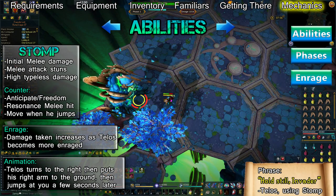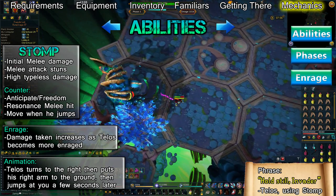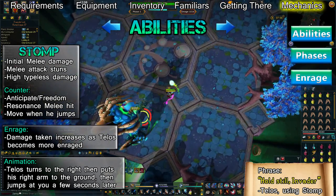Telos will say 'Hold still, invader' right before smashing his arm into the ground. This ability has two parts. First, as he's holding his right arm back, you'll take a melee hit. Then right after he slams his arm into the ground, it'll deal a large amount of melee damage and stun you.